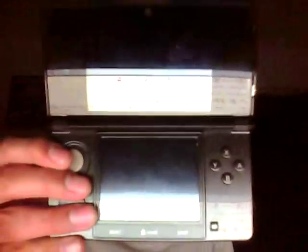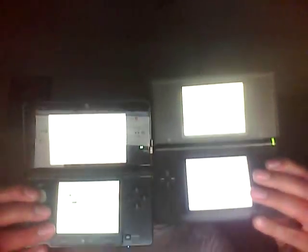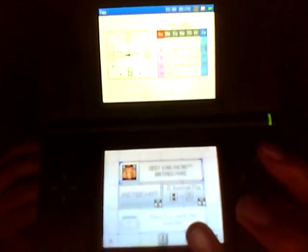And now moving on to the menus. Just by looking at both of them, you can just manage. Here's the DS — you got racing, Game Boy, and that's basically the menu.